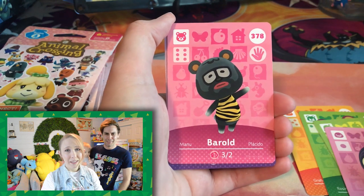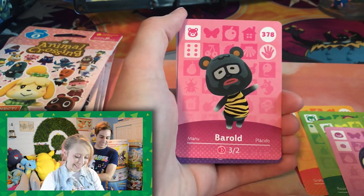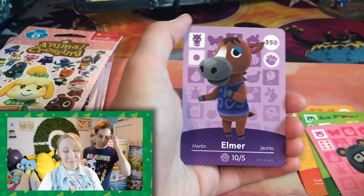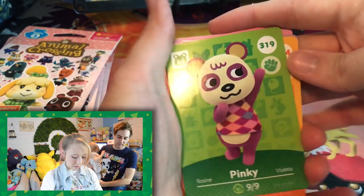And then Barreled. I would have been very upset if I picked this card as the villager I'd have to move in. And then Elmer. Elmer's cool. I think out of all those, my favorite one is Pinkie.